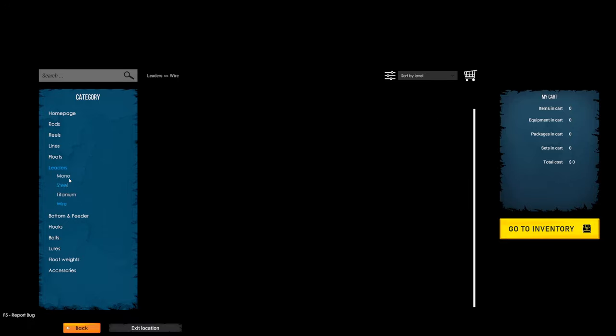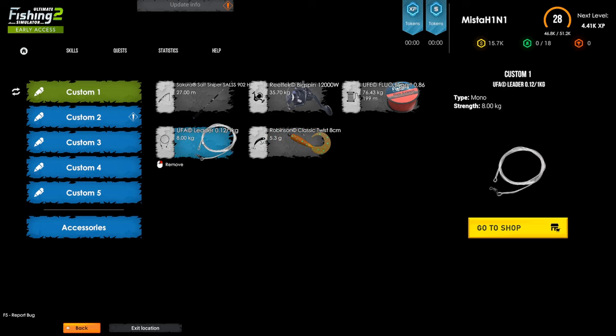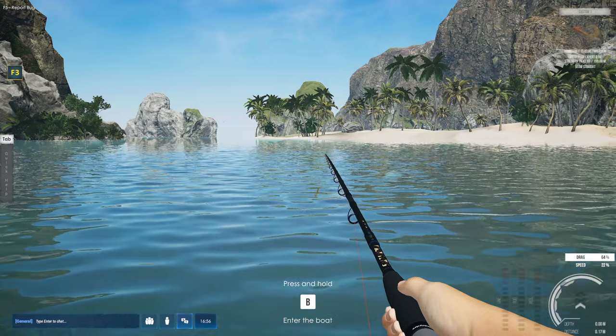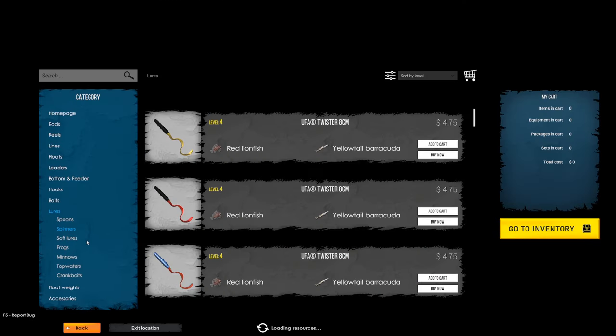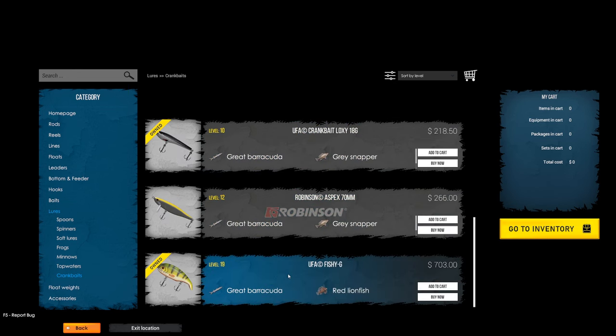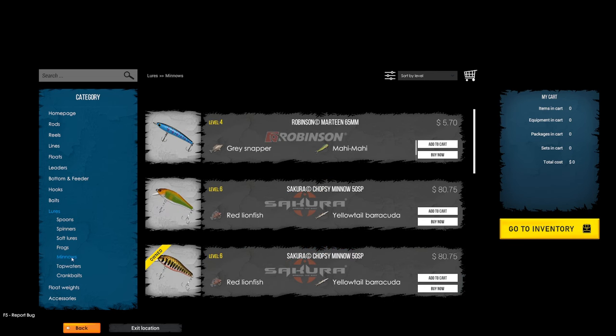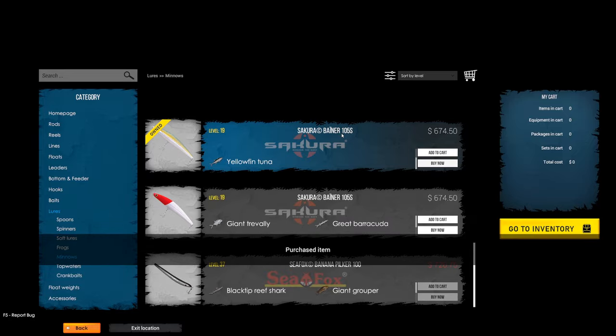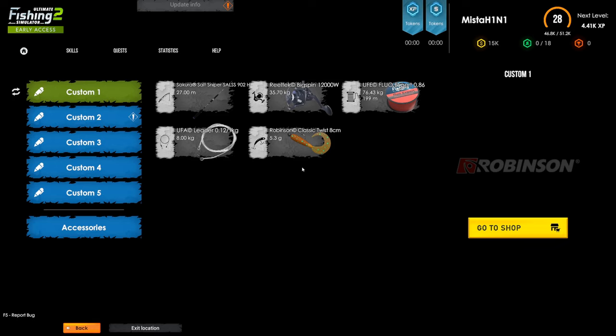They haven't fixed the leaders at all — 8 kg, 5 kg, titanium doesn't exist, wire doesn't exist. I right-click to remove this leader — no, they've said it's still a bug. Besides that, another issue I have is in the lures — it doesn't tell me what works. Oh wait, now it's telling me: great barracuda, lionfish, snapper — these ones are saltwater, these aren't. Let's go with the 105 S lure.